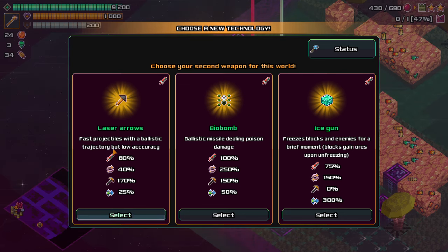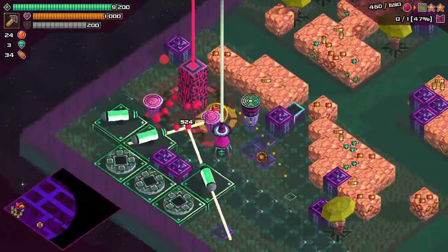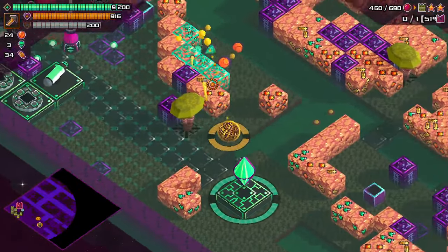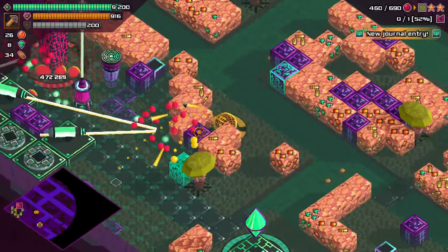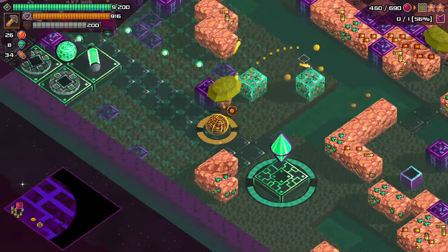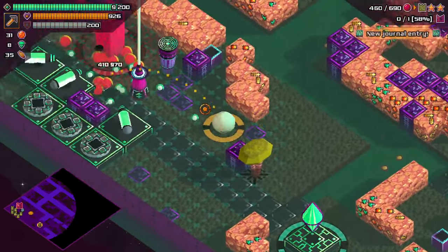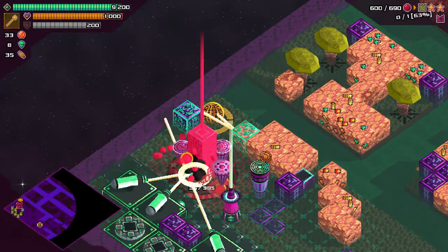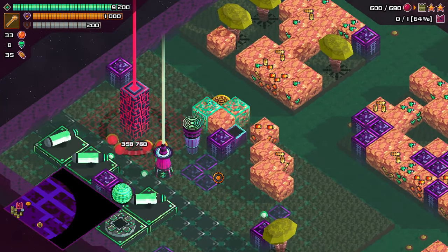Second weapon - laser arrows. A little accuracy. The blocks gain ores on unfreezing. I'll go for laser arrows I guess. The only problem is that they don't have very much mining power, but that doesn't really matter that much because their mining power is gonna be better than the laser, so I don't really care. Maybe the ice guns would've been better, because this is kind of meant to be for mining and it's really not that great. I feel like I'm making bad decision after bad decision already, and I just started. Hopefully my bad decisions so far are not too bad.